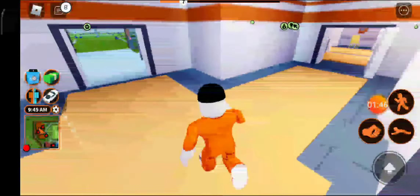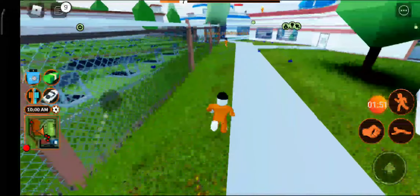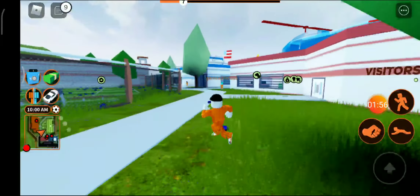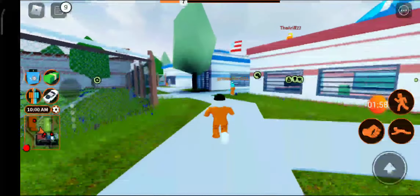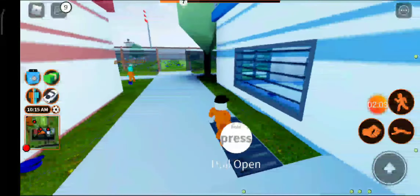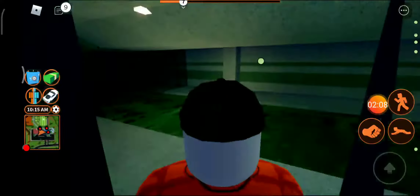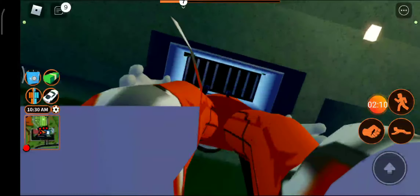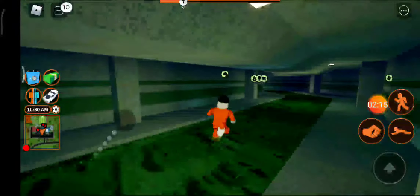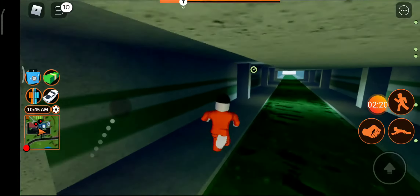Go to the sewer area. I don't know why, but there are a lot of police cars here. Let's escape to this place and get the helicopter. I hope no cops saw me. I think no cops saw me, so let's run fast into the sewer area — I am nearly there.